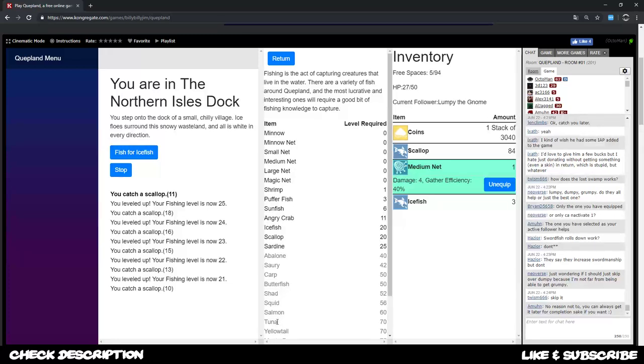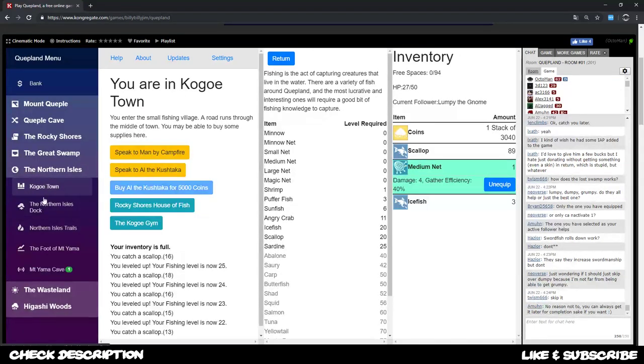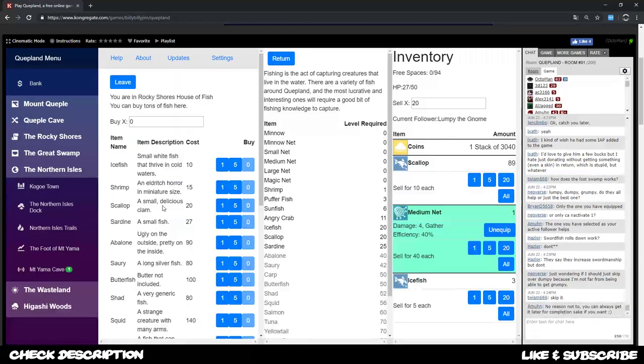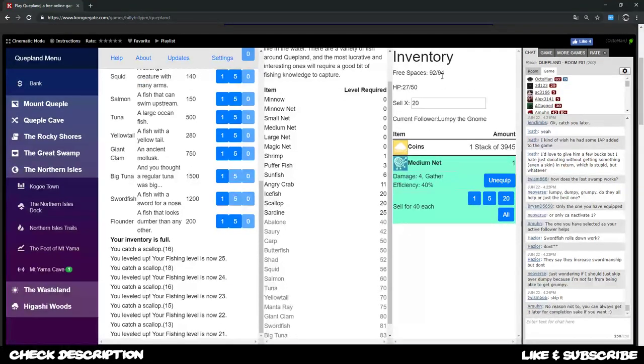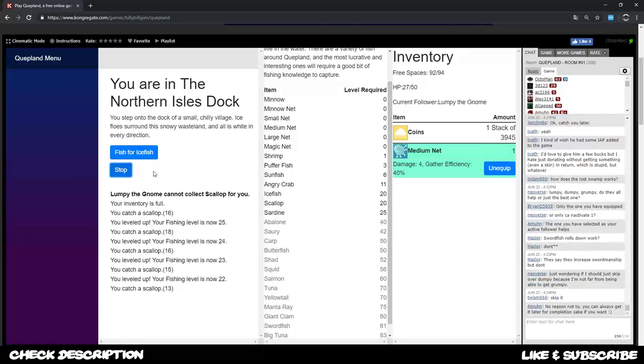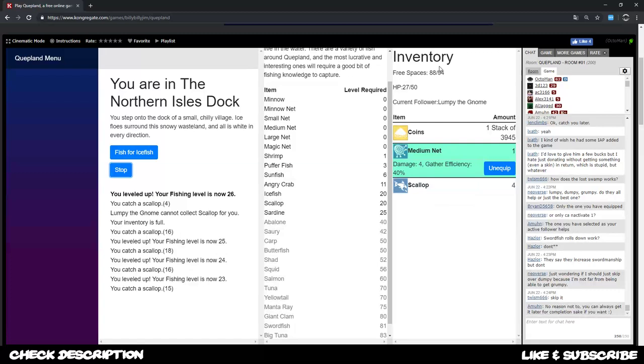Tuna - whenever you have at least a large net - takes like five minutes or something to get 30,000 coins or gold just by fishing, which is quite something. Let's check out pricing. I go to Kogoatown - go to the rocky shore house and sell these. As you can see, scallops go for 10, ice fish go for 5, so I probably stick to scallop for a while. I can get almost 100 fishes per run and get about 1,000 coins per run whenever my inventory space is almost full.